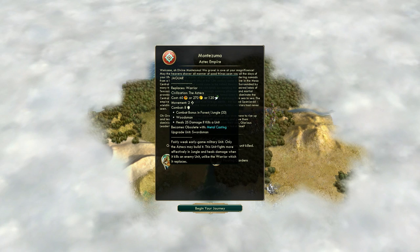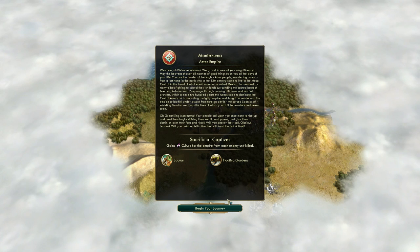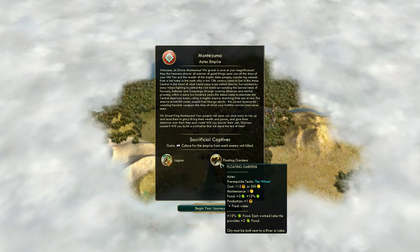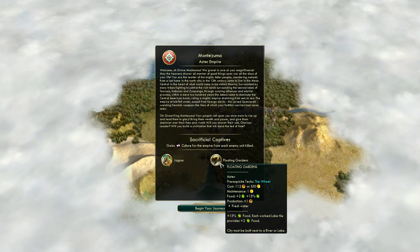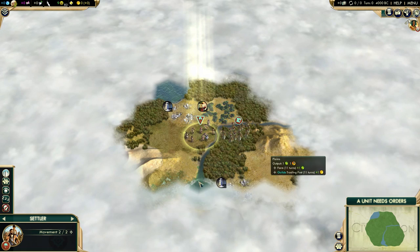More importantly, they heal 25 damage when they kill a unit. My plan with these guys is to get a bunch early on, try to keep them alive through the entire game, and promote them all the way to infantry. Their unique building is one of the better unique buildings in the game - the Floating Gardens. This gives you plus 15% total food - not plus 15% excess food - and also plus 2 food on each lake tile. This will work nicely with the Lakes map.